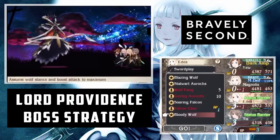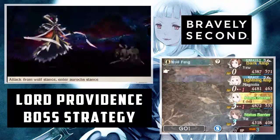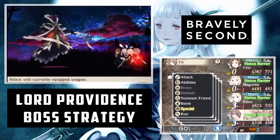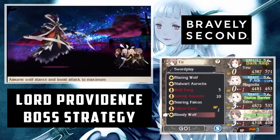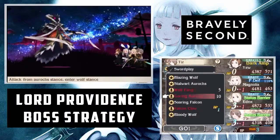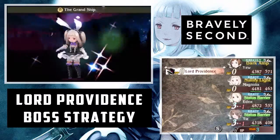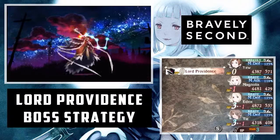As for attacking him, he is very weak to physical damage rather than magical, and also to wind — so if you've got Warhead, use wind attacks, or any elemental weapons you may have with wind. And of course, like always, the Fencer is perfect for this.